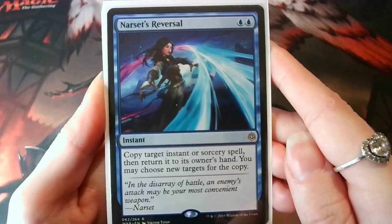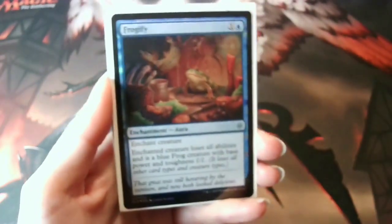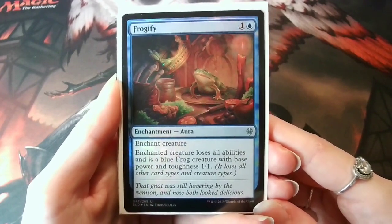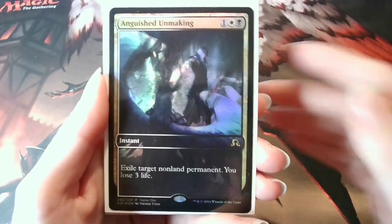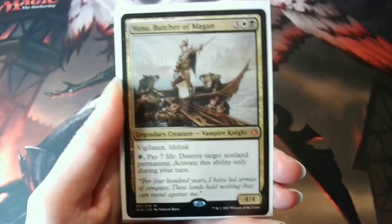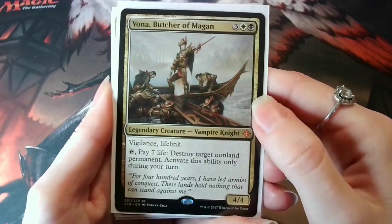Narset's Reversal is amazing for when an opponent plays something super spicy, or you can use it on your own spells like Revenge or Beacon of Immortality — a sneaky card. I'm a simp for Throne of Eldraine, which makes Frogify even better. All I need is two mana and I can live my evil witch life turning creatures into frogs. If it's not creatures I need to get rid of, then Utter End and Anguished Unmaking are the cards I need. I'm not going to bat an eye losing three life — I'm like Richie Rich when it comes to it, it's pennies to me. If I'm in the life-spending mood, then Vona, Butcher of Magan, is perfect for this. Seven life is nothing to destroy a non-land permanent — Vona, I'll bow down to you like everyone else in this art.